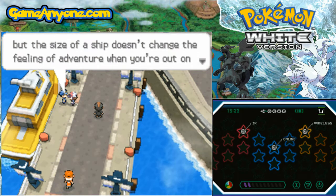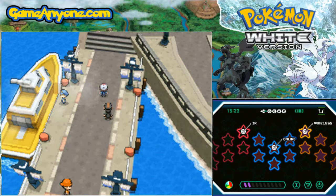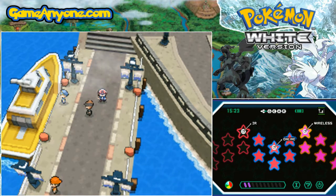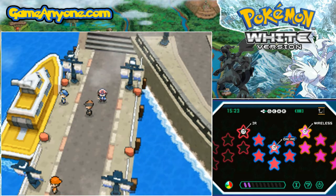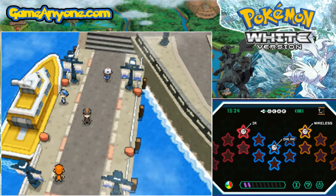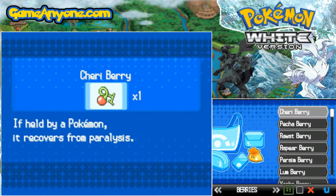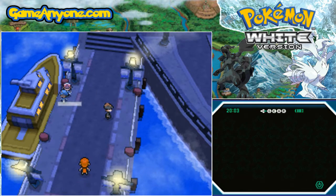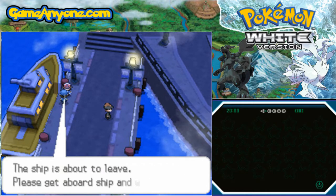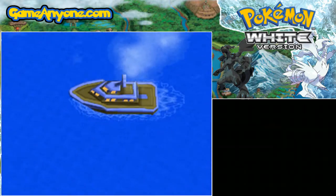The Liberty Pass would take you to Liberty Garden if you took it to a man in Castelia City. The Liberty Pass itself was available in North American regions from March 6th, 2011 to April 27th, 2011, coinciding with the launch of Pokemon Black and White. This would give you access to the legendary Pokemon known as Victini. Victini also had another event coinciding with the 14th Pokemon movie and was released over Nintendo Wi-Fi at level 50 between December 3rd, 2011 to January 14th, 2012 in English regions, as well as a second time from June 12th to the 26th in other English regions.